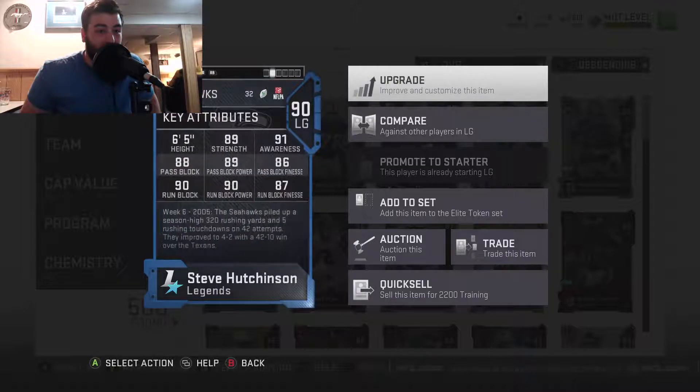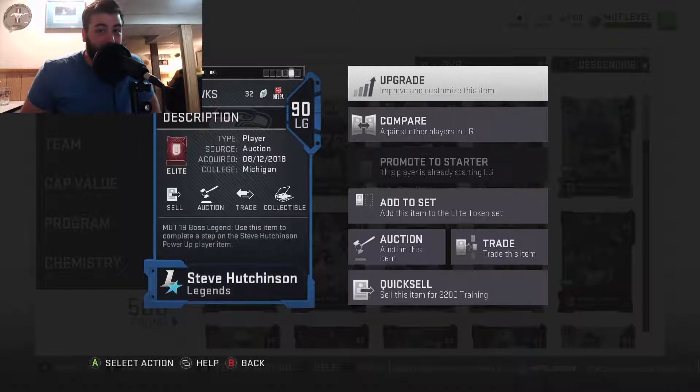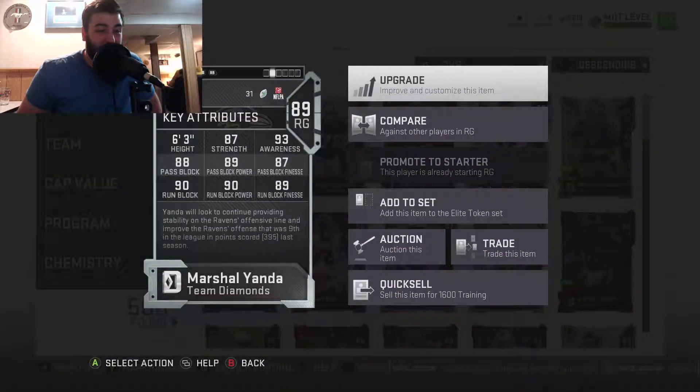Then we got Steve Hutchinson, the legend card — pretty much 90 run block and pretty much 90 pass block. I tried to get the best pass and run blockers that I could. Then we got Marshall Yanda — he's an 88 pass block and 90 run block.